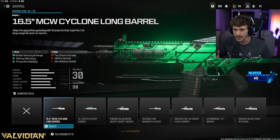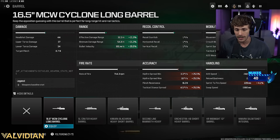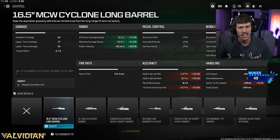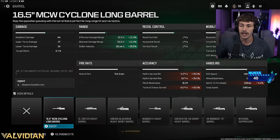For the Scump build, the first attachment is going to be on basically every single MCW — the MCW Cyclone long barrel. This one is going to severely boost damage range, add a lot of stability, and make the weapon very stable. Yes, it does have cons, but most of those are for hipfire spread and tactical stance spread, which don't matter much compared to all the pros we're getting.